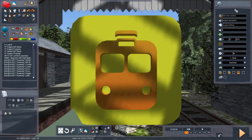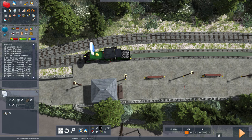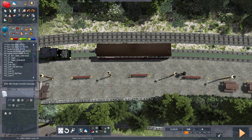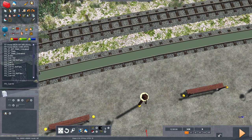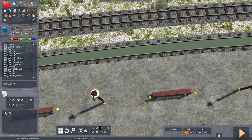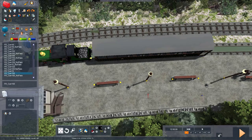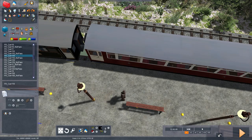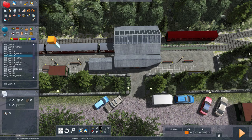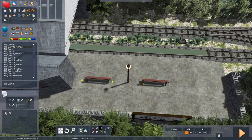I think it's time we chuck some coaches behind and see how she performs with a short passenger train. Let's find some suitable coaches — coach 102. Some of these don't work for some reason. I'm after the observation car. There we go — that's the one I'm after. Slam that down, and then one, two, three, four... five coaches. That seems adequate. Full forwards, brakes off — let's go. I'll put my headlamp on.